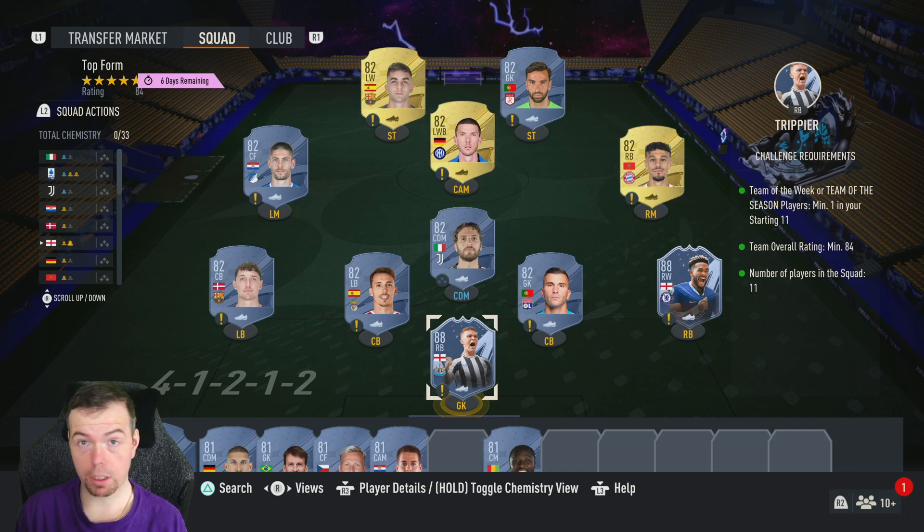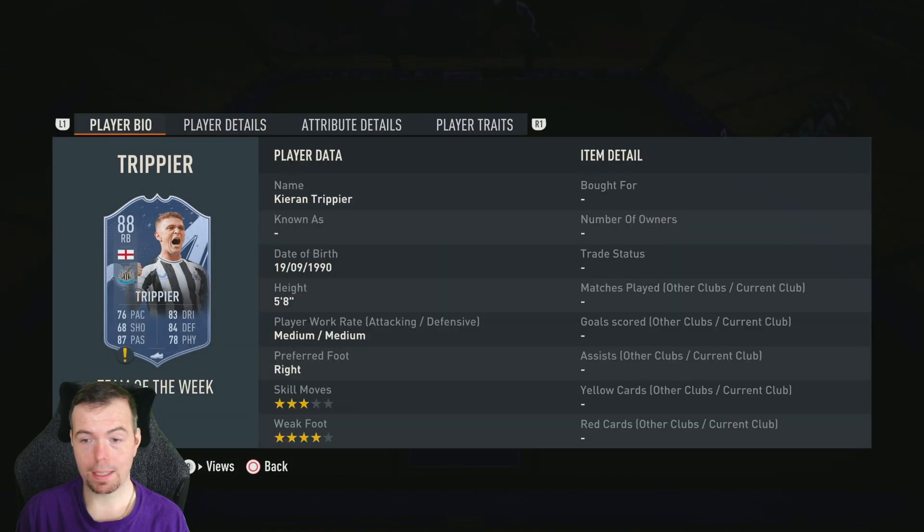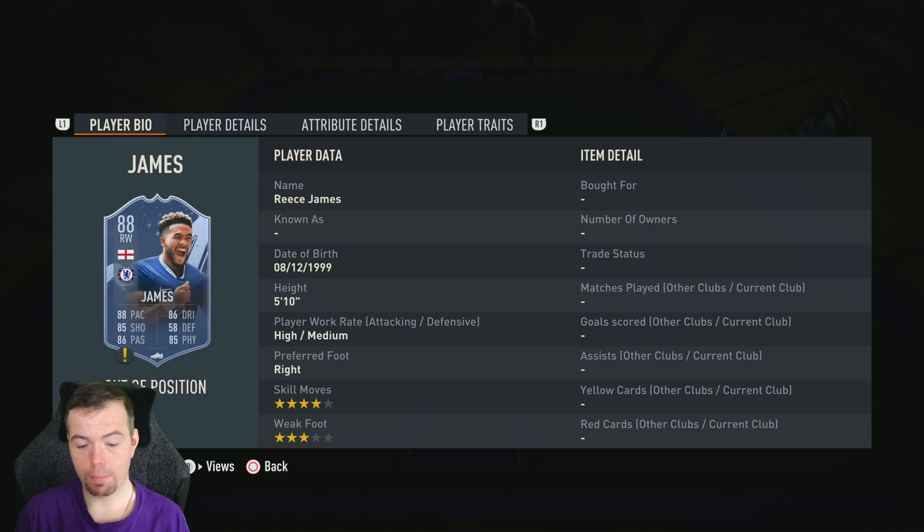This is an 84-rated team and it's the most expensive 84-rated team we've ever had on FIFA, because of the Team of the Week requirement. You need a Team of the Week or Team of the Season player, which makes it ridiculously overpriced. 88-rated TOTW cards are the ones to go for in an 84-rated team — that's two 88s. You don't want to go near 83s or 84s, and even 82s aren't cheap. Trippier is one of the cheapest TOTW cards at 88-rated.